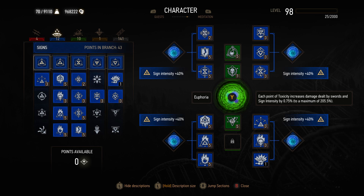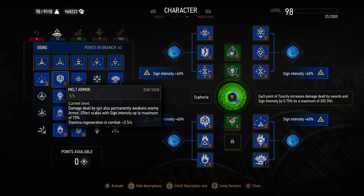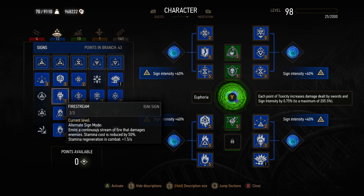Moving on to the character build: if you want the highest sign intensity, focus on the sign tree — it's as easy as that. You have 12 slots and you want to fill them with 12 skills from the sign tree. That will ensure you get a 160% sign intensity added to your character, as you can see right here.